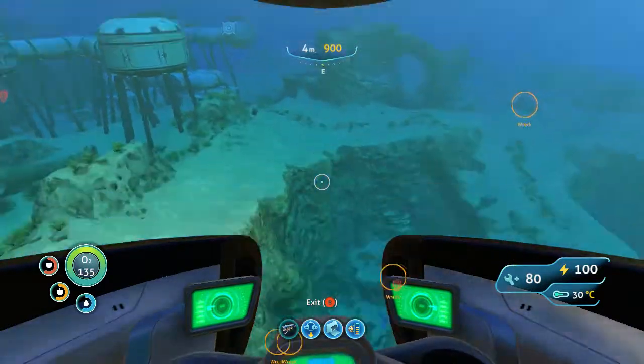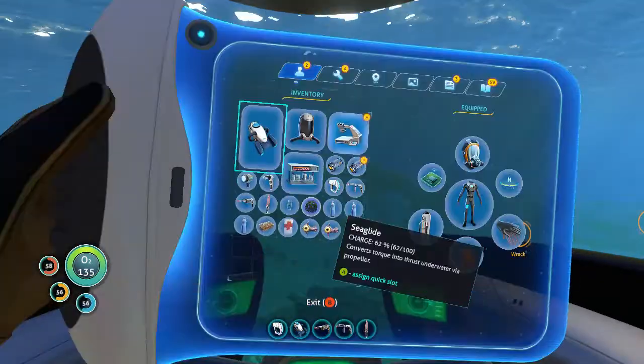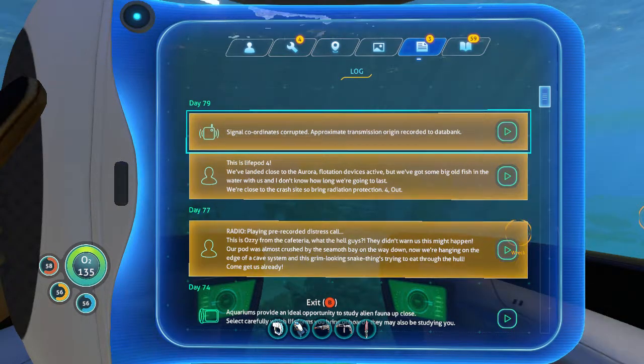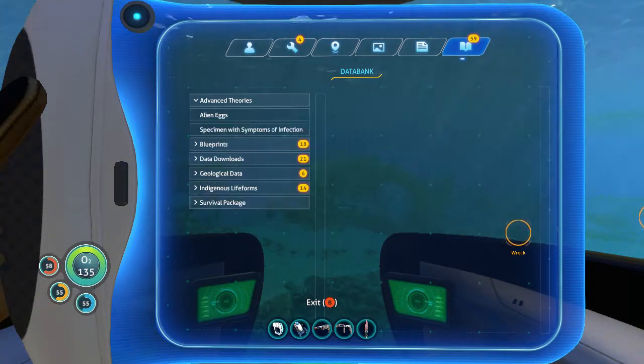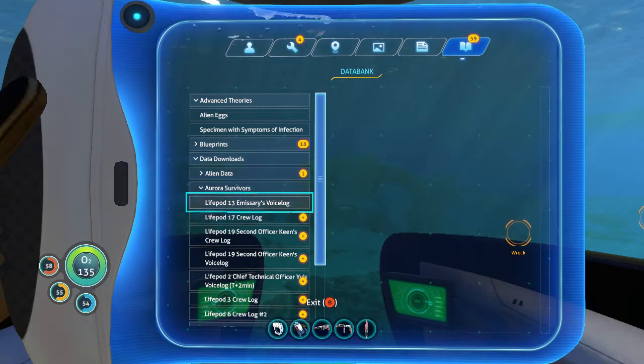Wait, what did it just say? Let's take a look at these messages. Signal coordinates corrupted. Approximate transmission origin recorded to data bank. So do I not know where they are? Data downloads - alien data, Aurora survivors, codes and clues, life pod 13.